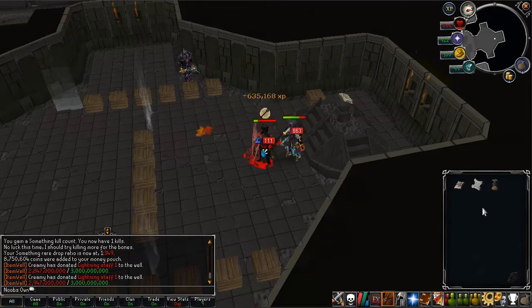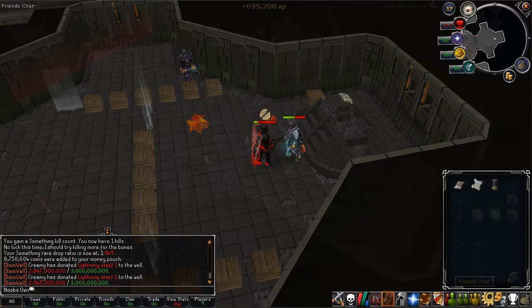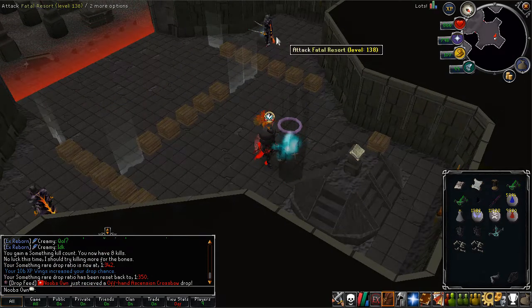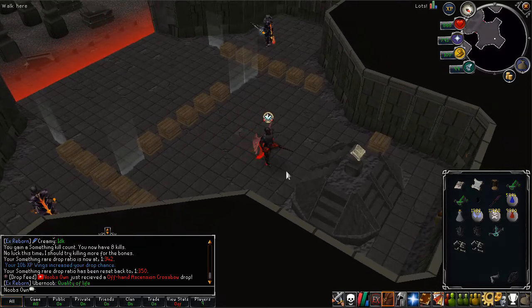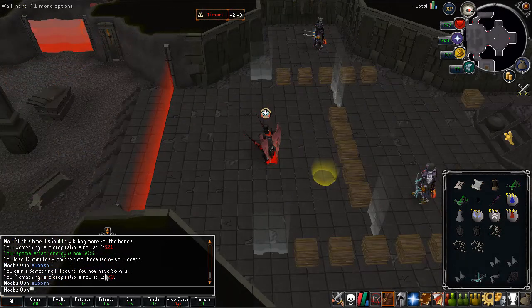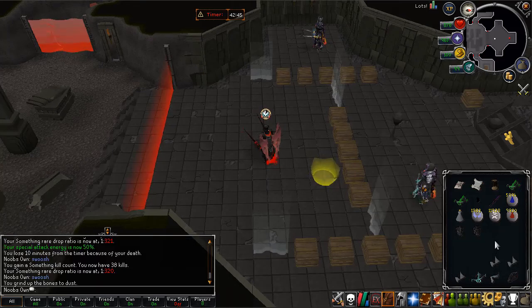I just have to get the bones, then I can grind the bones into ashes, put them in a bottle, use a feather on it and the quest will be completed. This was totally unexpected — I still needed bones from some of them, got the first ones on the first kill, but from this one I already had 8 kills. I just got myself an offhand ascension crossbow drop while going for the bones, which is actually quite lucky!